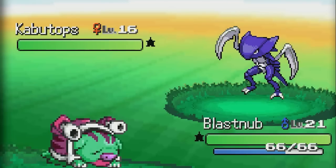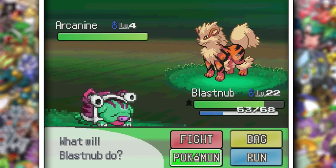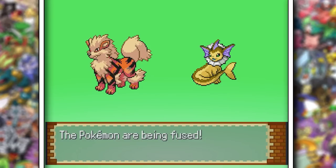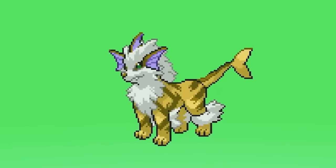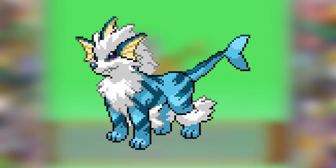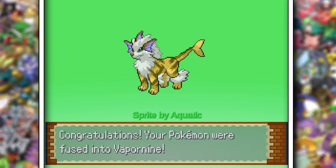I really like shiny Kabutops — 10 out of 10 for me. While looking for something to fuse with Kabutops, I found an Arcanine, so instead of waiting for a Fire Stone, we can get our fully evolved Vaporeon right now. This is definitely a dope sprite, but the regular colors fit this fusion way more than a shiny version, so I might have to change this fusion later.